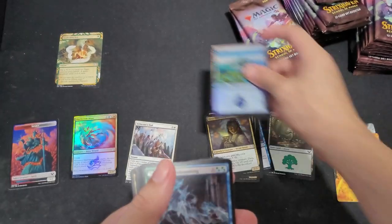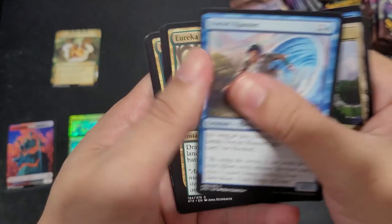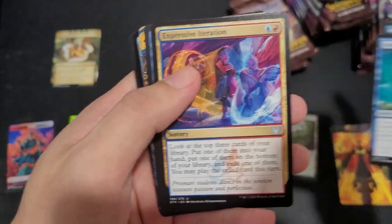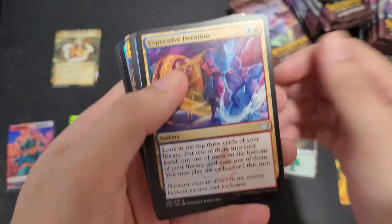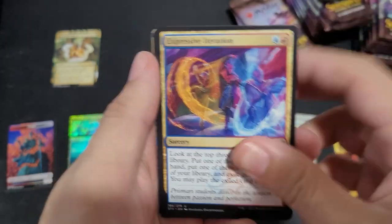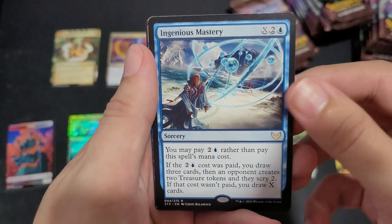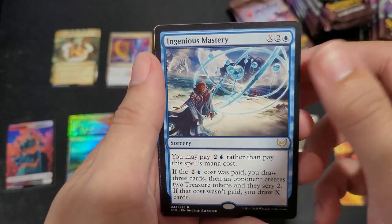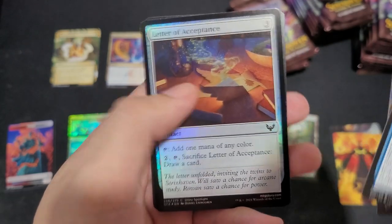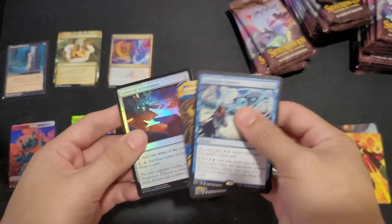Foil land. Actual Summoning. Archway Commons. Expressive Iteration — I know this was played a lot on MTG Arena, so this may actually be worth something. My guess, anyway. Ingenious Mystery, Compulsive Research, Letter of Acceptance, and Tortured Existence for our first list card.